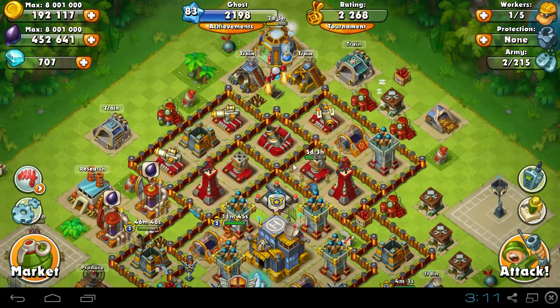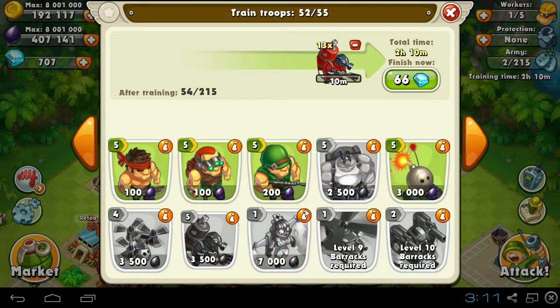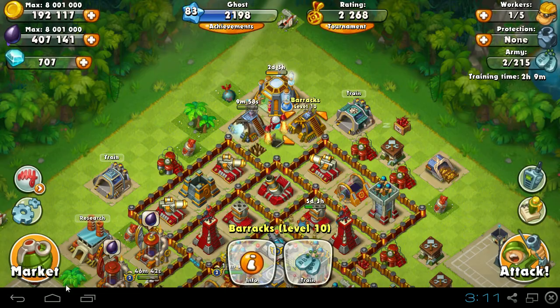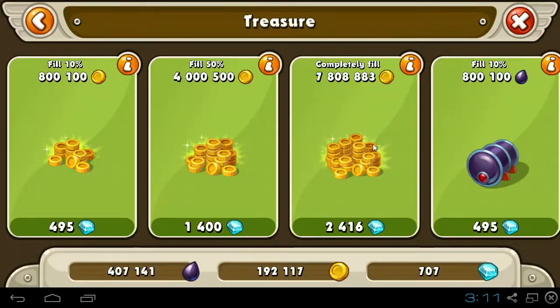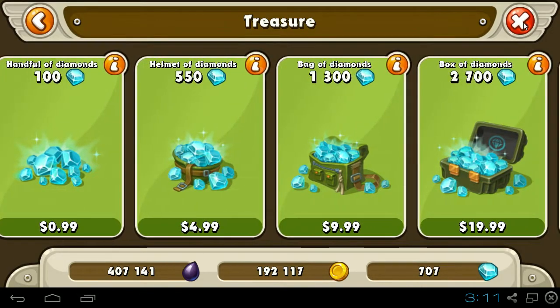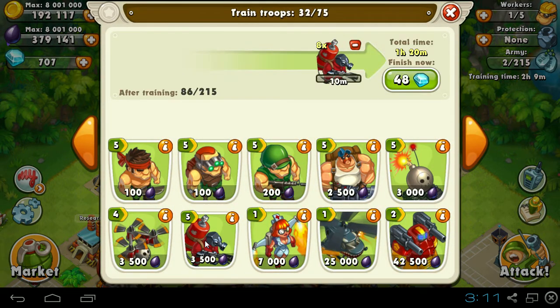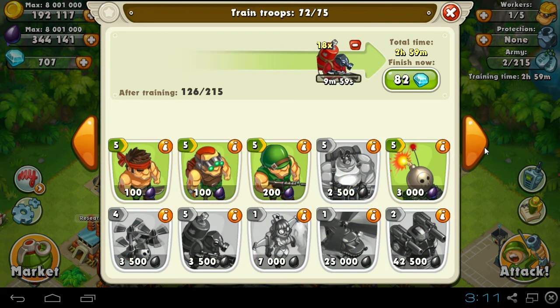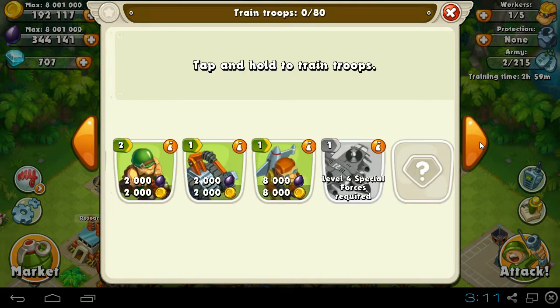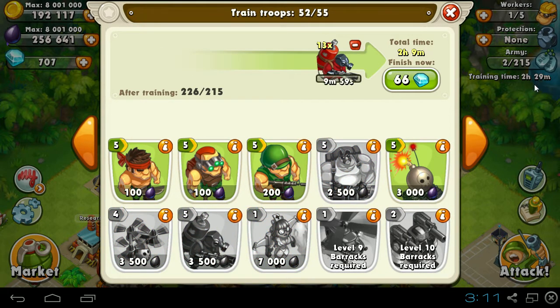I think that was like 1,400 diamonds — that's about $10, I would say. Actually, we can check: 1,300 is $10, so it was a little more than $10. But it was definitely worth it because I got most of my troops finished, and I did get 2 attacks off in my 10 minutes, which is great. Because pyros take about 2 hours to train, if not more. So as you can tell — 2 hours, 30 minutes.